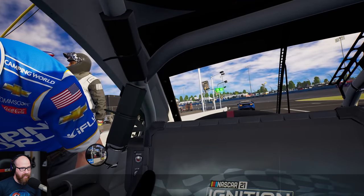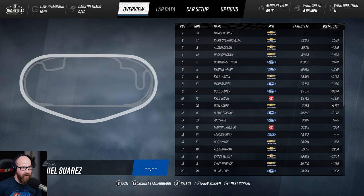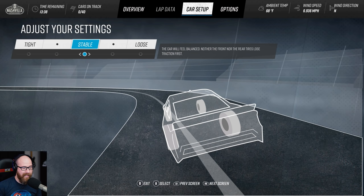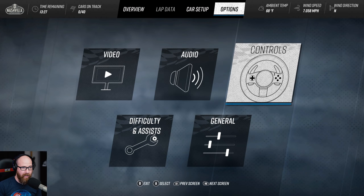After a brief introduction we're at the data pad. We have an overview showing lap times — Ricky Stenhouse Jr., Daniel Suarez is us. Car setup options only give you tight, stable, or loose — there are no custom setups that I can see anywhere, which really does suck. The problem I've had is that if I go to a medium-loose setting and select it, it doesn't seem to save. From the data pad you can also access options — video, audio, controls — without going back to the main menu. That's a very nice touch.